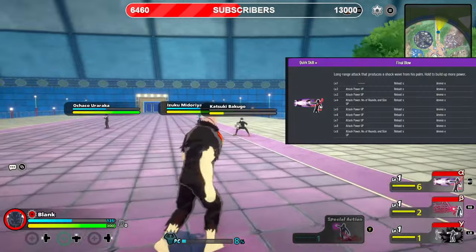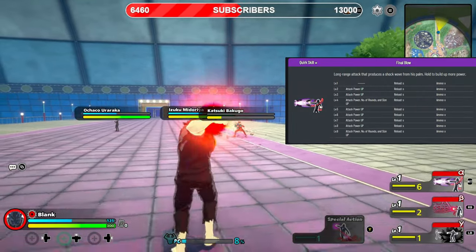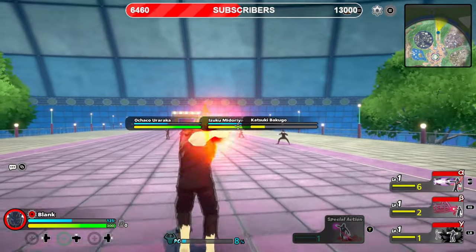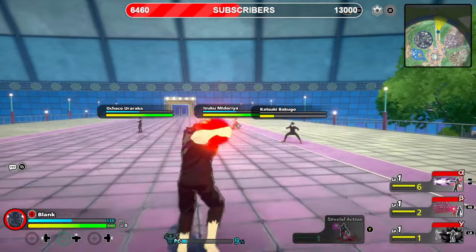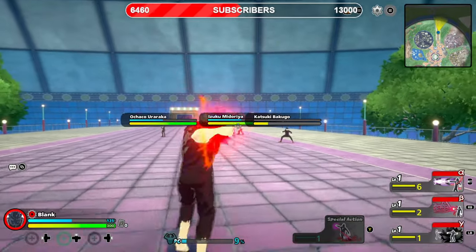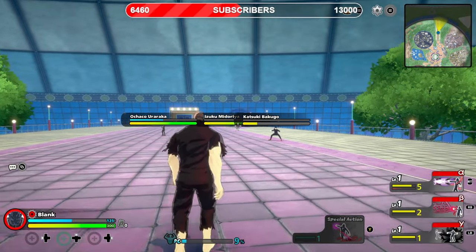First up, we have Alpha Final Blow. You can either press this move or hold it. I think if you hold it, you do extra damage, and it's actually pretty crazy. The damage on this, even on level 1, is crazy, but I'm not sure if this is the official damage, so please don't go based off of this video.